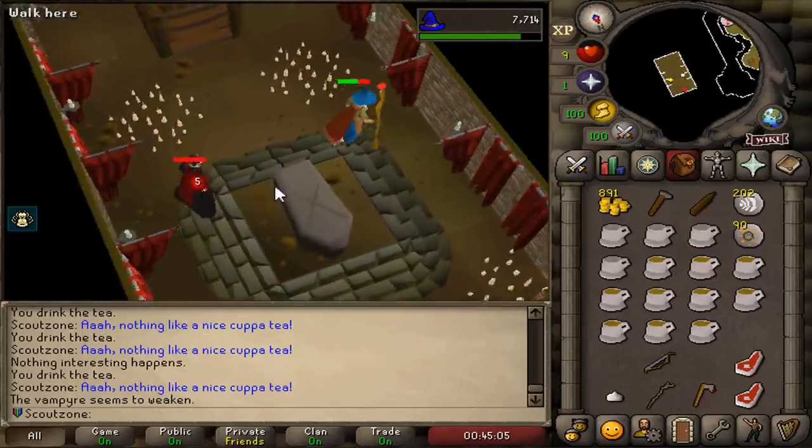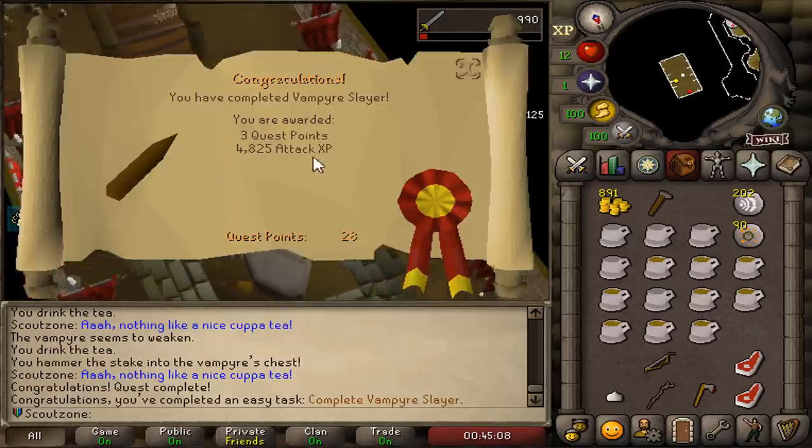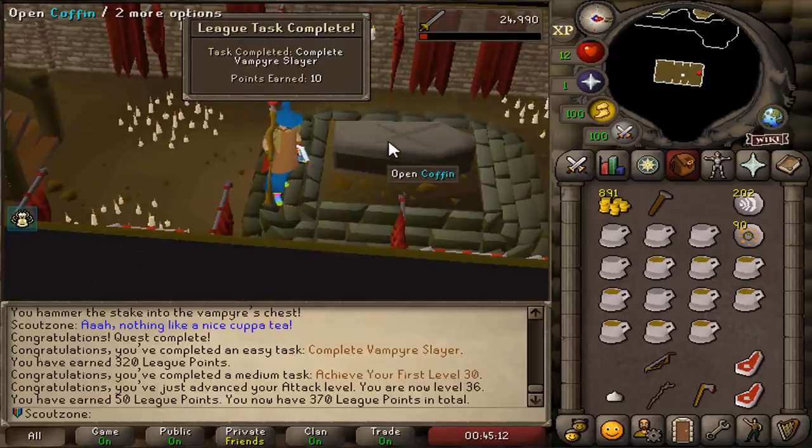Court Drainer is dead. Vampire Slayer done. 36 attack, 10 points.